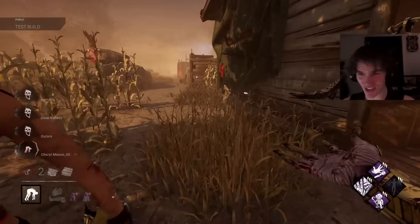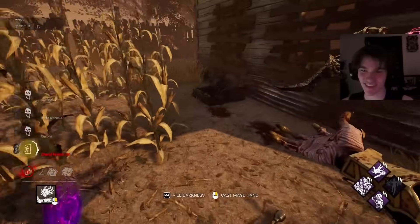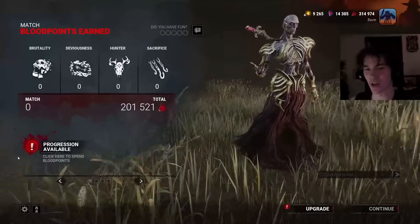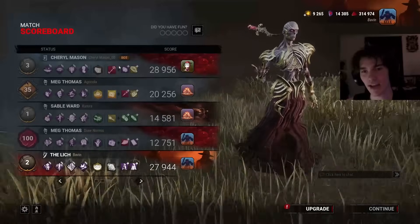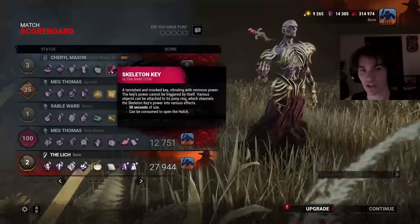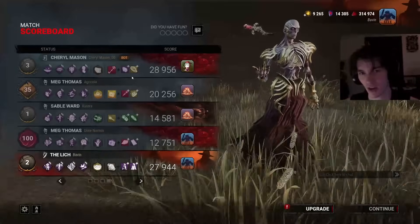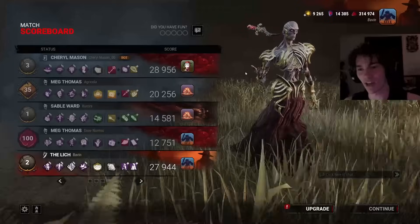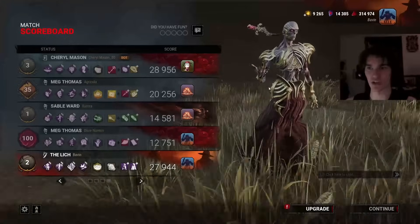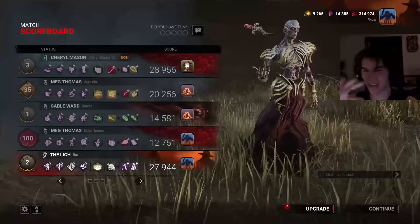I'm going to give the bot the hatch. I used to do that — anytime someone DC'd, I'd demolish the team and give the bot the hatch, because I just think it's funny. The bot had this. She gave up because I had Franklin's Demise and was slugging her, so the key was going to sit there. The bots loop as if they have an infinite, by the way. The reason I left the bot on that pallet loop is because you can't mind game a bot there. The bot will always loop it four times and pre-drop the pallet — there's nothing you can do as an M1 or even M2 killer.